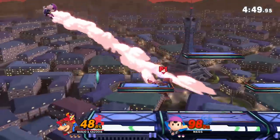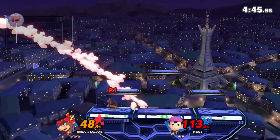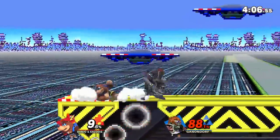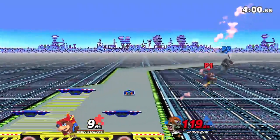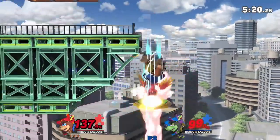Let's get started with edgeguarding. To have strong edgeguarding, a character should have a good recovery, good aerial options, and good aerial movement — and Banjo and Kazooie have pretty much all of those. It's pretty easy for Banjo to run off the ledge and throw an aerial without losing anything but stage control. Well, except down air — you should be careful with that one.